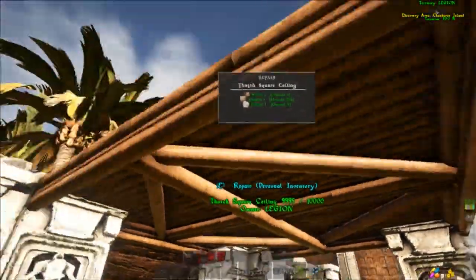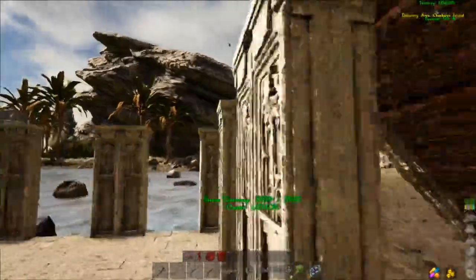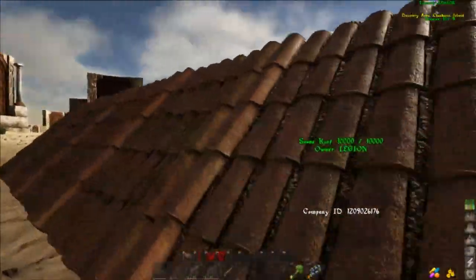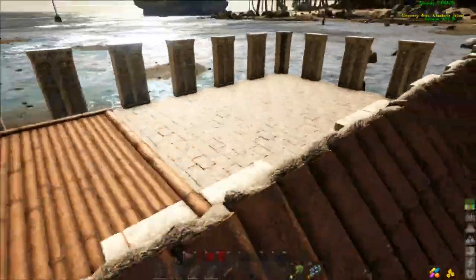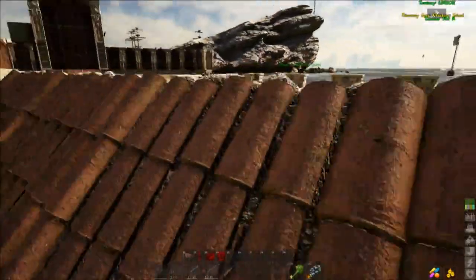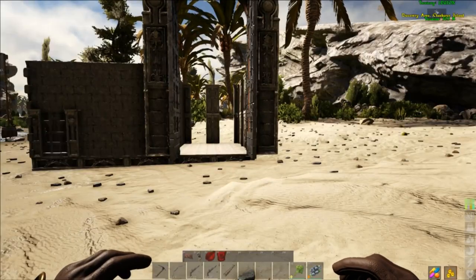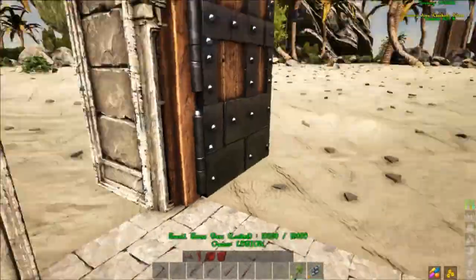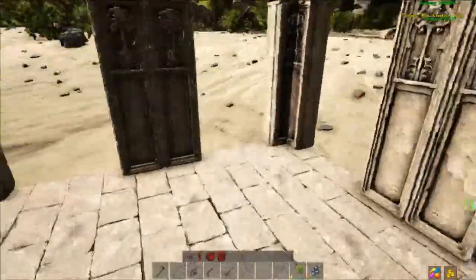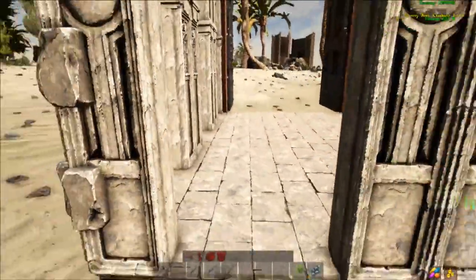To place the roofs or ramps, you're going to need to place a ceiling first, otherwise they will not snap on at the right angle. This is the second design — instead of using a ramp to trap the animal, you're going to lead it all the way in.